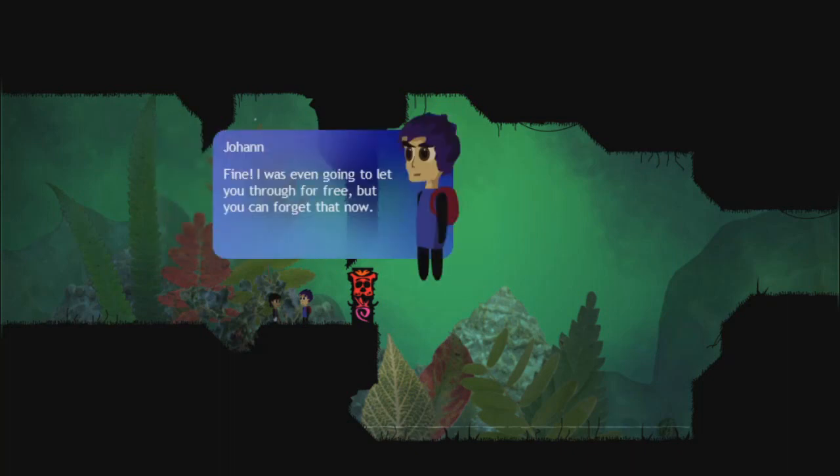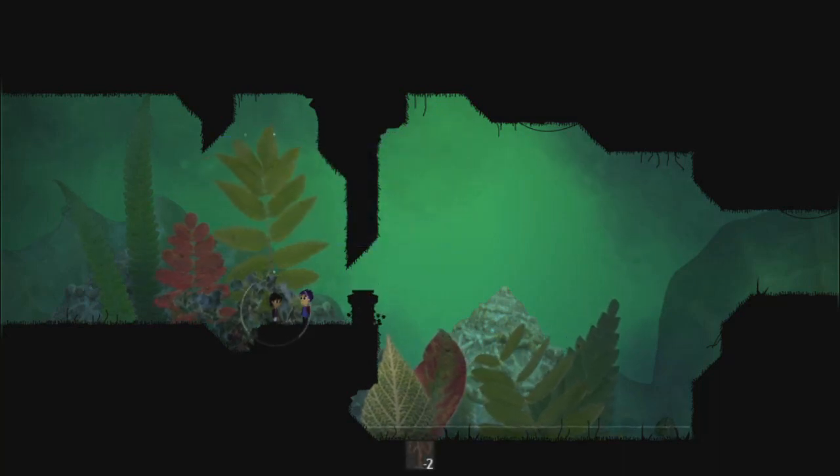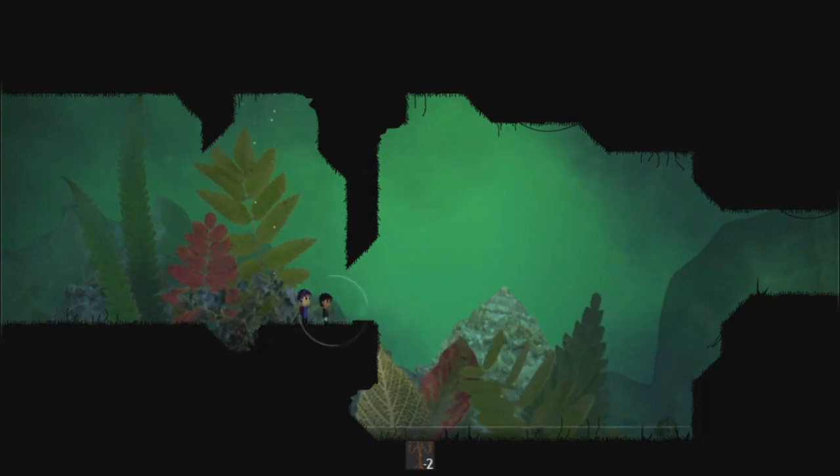Fine. I was even going to let you through for free, but now you can forget about that. Two candlesticks I want. You can find them in the temple. Bring them to me and I may reconsider. What's that? You brought them already? I guess I should let you through after all. So apparently we happened to do things in the right order.